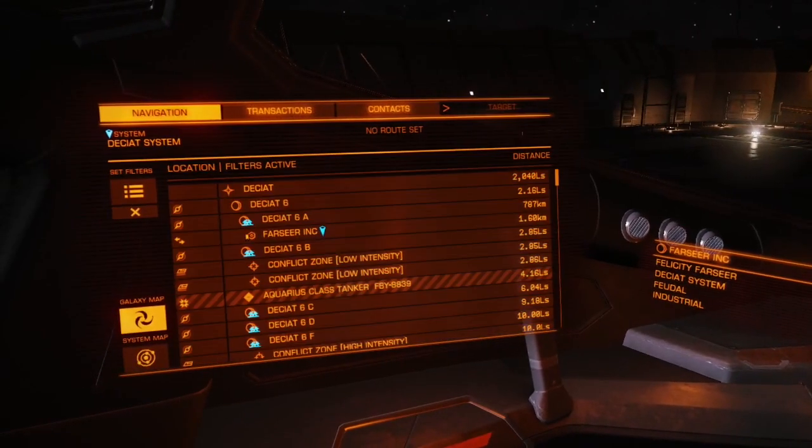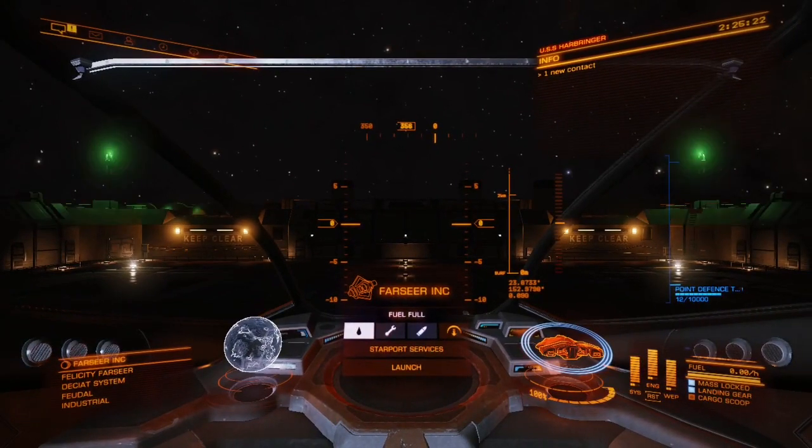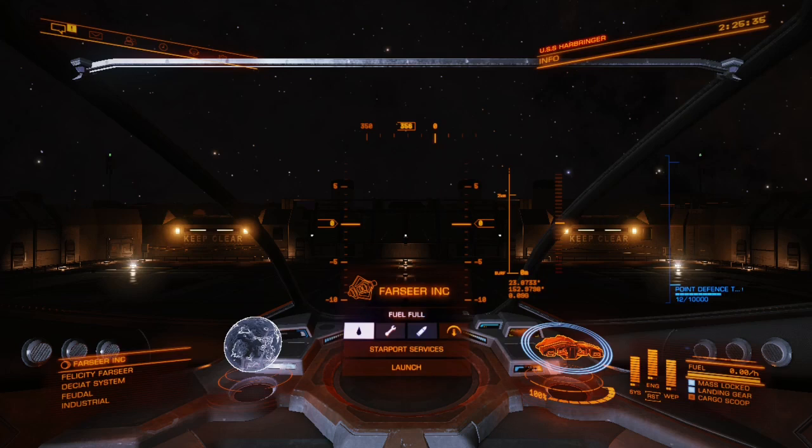When you come visit her, she will be in the 8th or 9th planet in the system, at a planetary port. Like most engineers, all engineers have planetary bases since they were added with the Horizons update, which you currently have access to. Felicity Farseer's specialty is FSDs, also known as Frame Shift Drives.